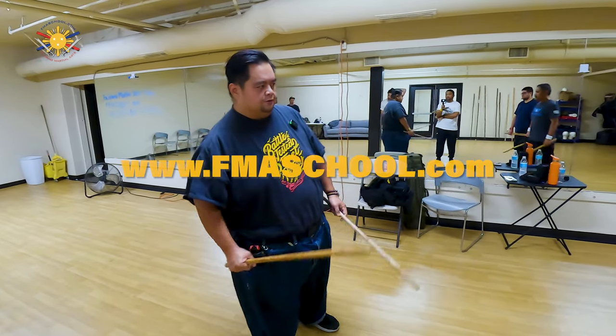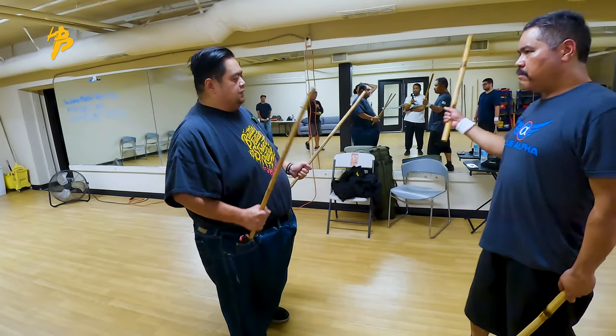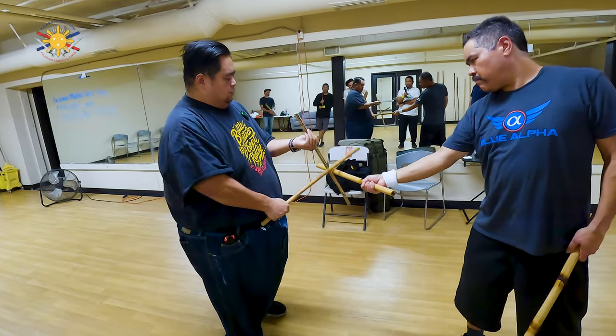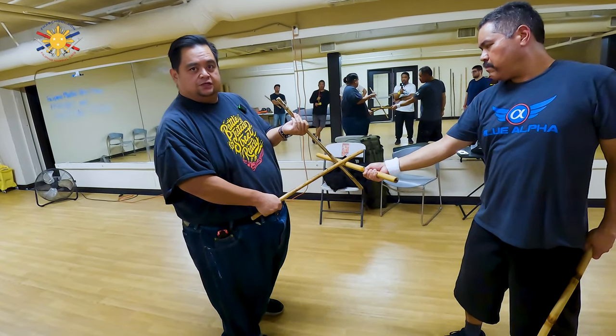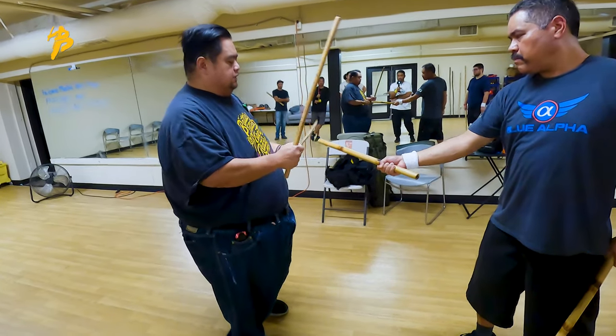I have my student Aaron here. So when you're doing the scissor block, if he's striking here, one stick is going up and one stick is going down, just like a scissor. It's cutting through.